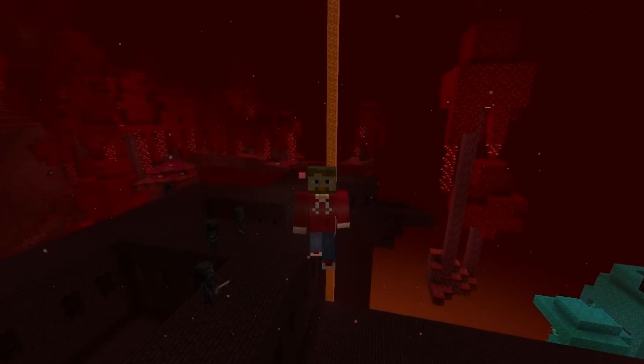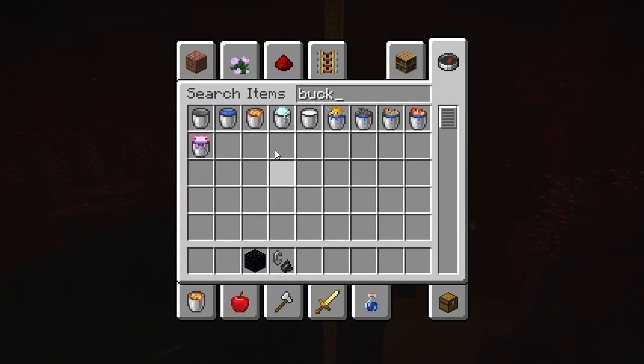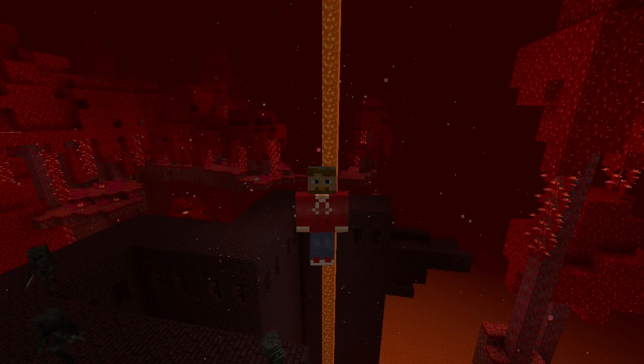That's it. Those are the four sources and now you know how to get lava. Oh, by the way, you do have to bring a bucket with you. You just right-click on the lava and that gives you a bucket of lava. That's important to know.